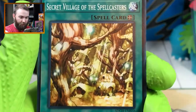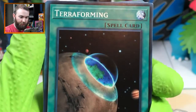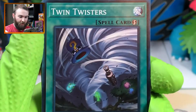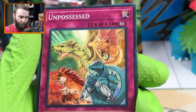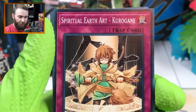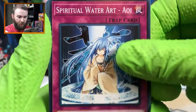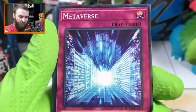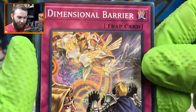Awakening of the Possessed - you got all four of those chicks again. Secret Village of the Spellcasters. Spellbook of Knowledge. Terraforming - need to be careful casting that spell. Book of Eclipse. Twin Twisters. Dark Ruler No More. Wow! Unpossessed. Spiritual Earth Art - Kurogain. Spiritual Water Art - AoE. Spiritual Fire Art - Kurenai. Spiritual Wind Art - Miyabi. Metaverse! Just look at that - that's one heck of a trap. Dimensional Barrier. Solemn Warning.